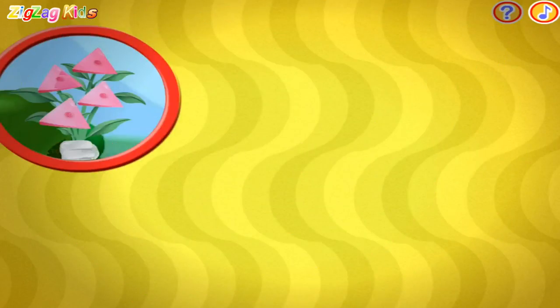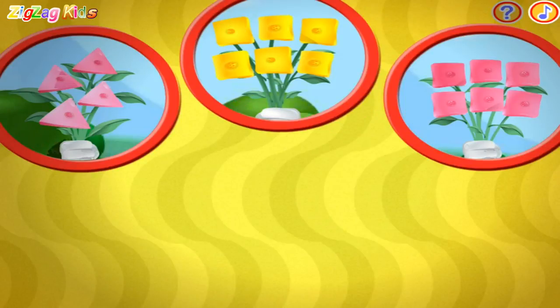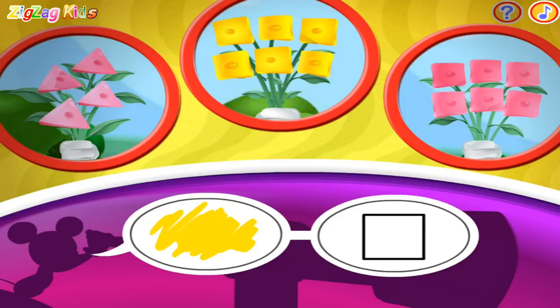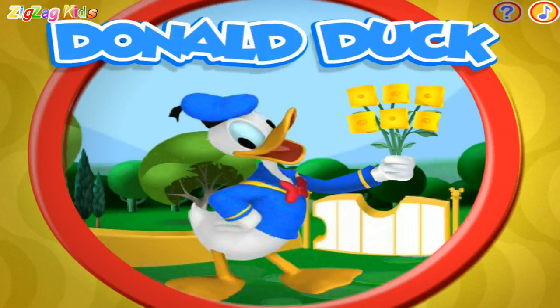Now I spot one, two, three flower bouquets. Can you spot the flowers that match these clues? Arnold has a bouquet of yellow square flowers.